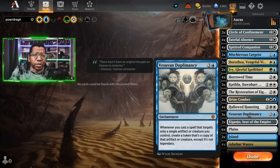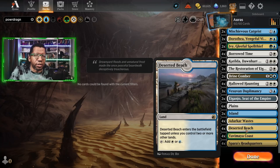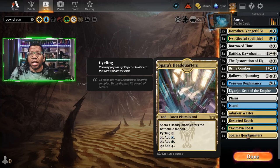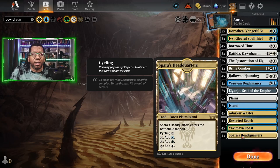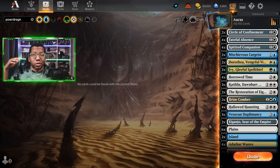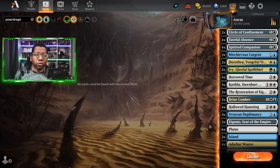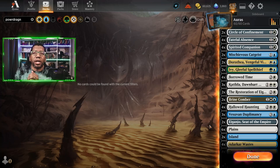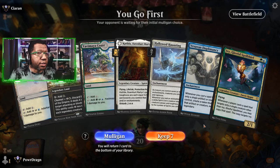For lands, we have two Iganjo, six Plains, two Islands, four Aether Vortex — wait — four Deserted Beach, four Yavimaya Coast, and four Spara's Headquarters. One thing that allows this deck to work is specifically Yavimaya's Coast and Spara's Headquarters giving us the right mana. We'll play the games and probably stop somewhere in the middle to update the deck as things change.